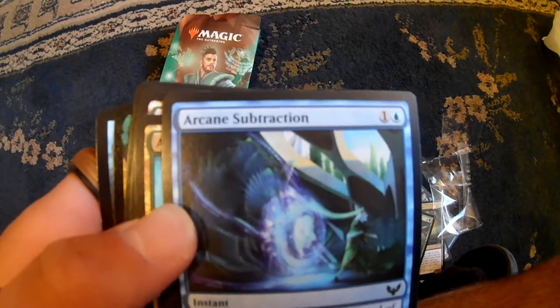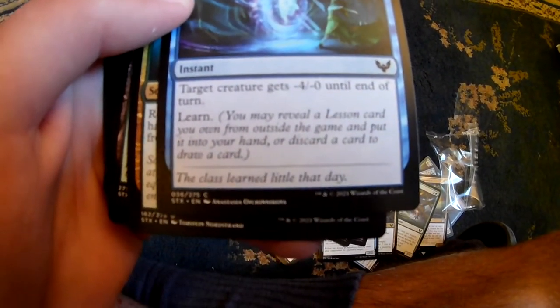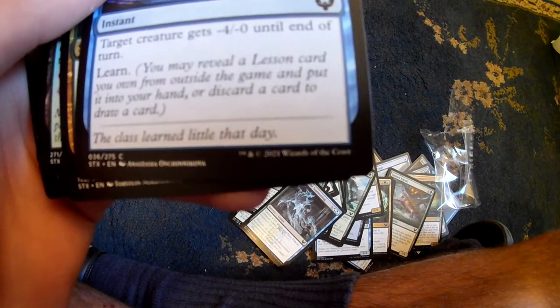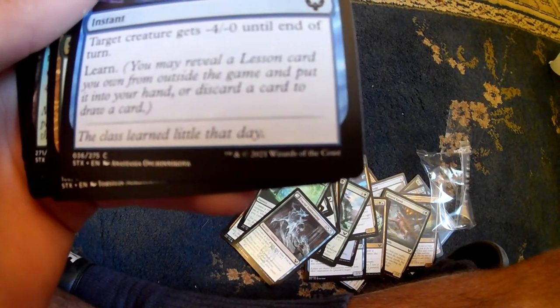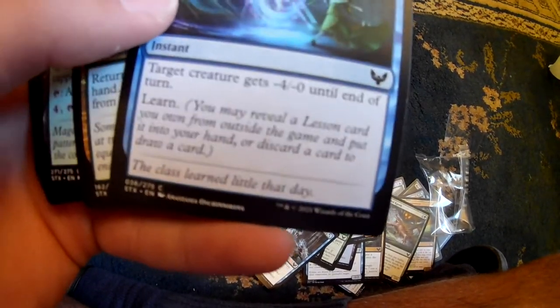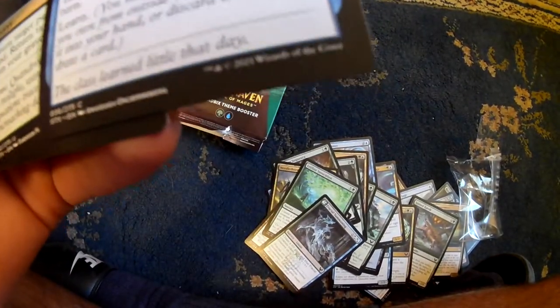Next we have Arcane Subtraction. Target creature gets minus 4, minus 0 until end of turn. Learn - so you may reveal a lesson card you own from outside the game and put it into your hand, or discard a card to draw a card. I think you learn when you play the card - that's what I'm guessing.